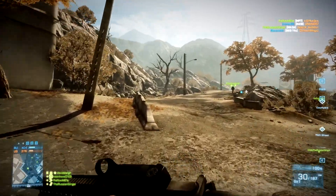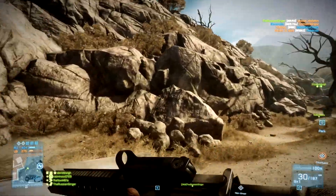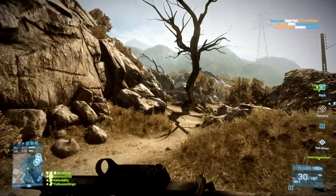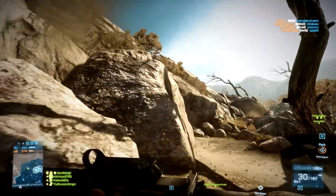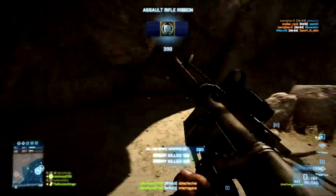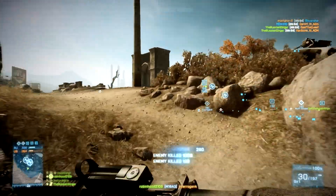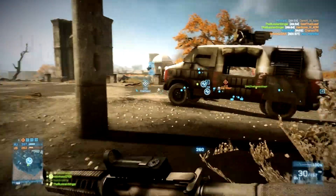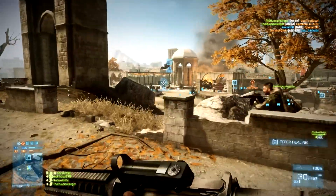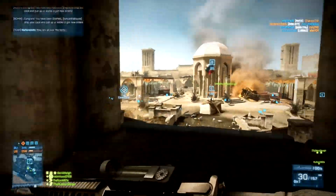Now we've got to clear the areas behind the flag because this is all where they spawn. Right after we take this flag, they are going to push the other side of the map — it's one of those circular motions. Wherever our team meets success, they're going to push the other direction. So they are taking both A and B, and I'm going to try to push back to A after clearing this back spawn area so that hopefully they don't end up retaking D.